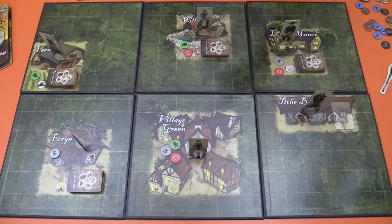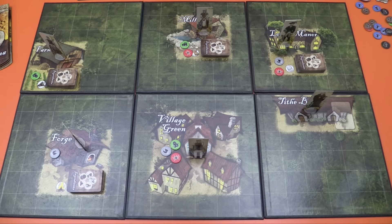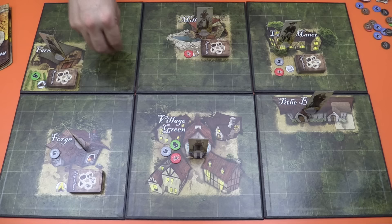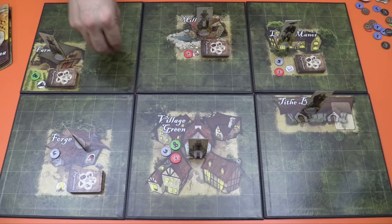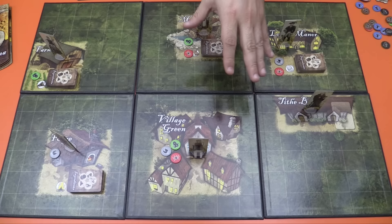After that, starting from the start witch — which is the player who has the broom — you take your turn and move and cast spells. Every witch has six movement points, which you can split up however you want among the villagers and among your familiars. You can also cast spells mixed in there. You can move twice, cast a spell, move some more, cast another spell — whatever you want to do.